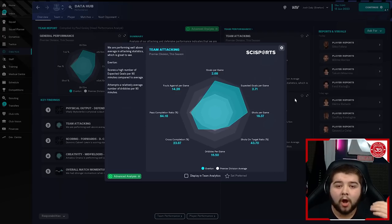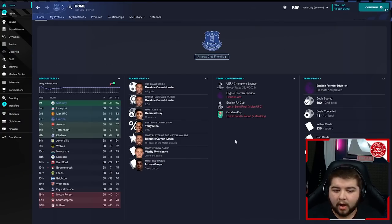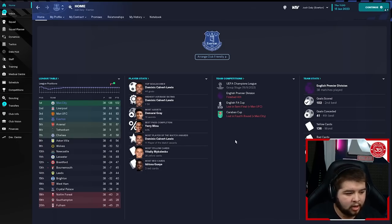Obviously just over a goal conceded and over two and a half goals scored per game — in terms of the data hub stats, you can't really go wrong. With this team, there are things you can do — possibly going into games with a slightly more cautious mentality would be one of the things I would recommend. I didn't do that because I holiday simulate these. But if I was using a team like Everton, Wolves, or Leeds, I would definitely look to go in against the top sides a little bit more cautiously, because you do leave yourself very vulnerable right from kick-off.